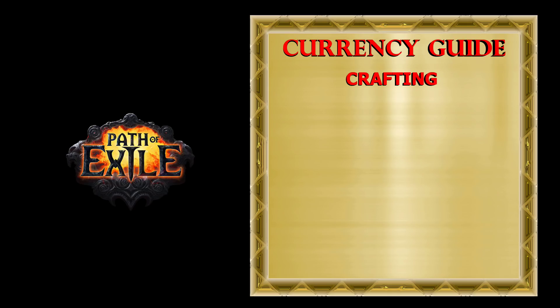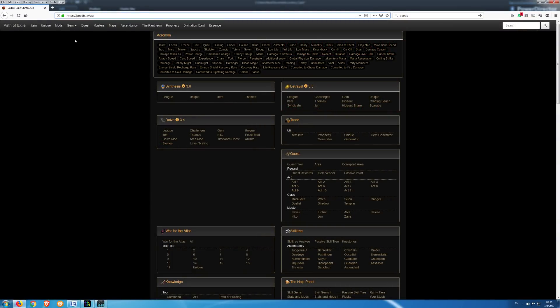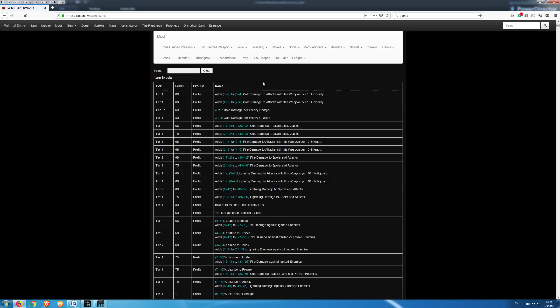If you know what you're doing, crafting is one of the easiest ways to make a huge amount of currency, though there are a few big problems with investing currency in crafting. First, most crafting results are random-based and some crafting needs a high investment. To find all the mods I need for my crafting I use the website PoEDB. I'll explain this using elder belts. On the mod page, choose belts, and here you can see all mods that belts can have. Now let's look at elder mods — the two most important mods I wish to craft on elder belts are increased life recovery rate and increased maximum life.